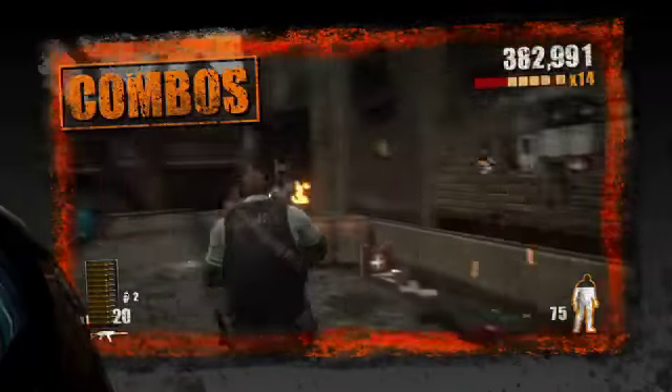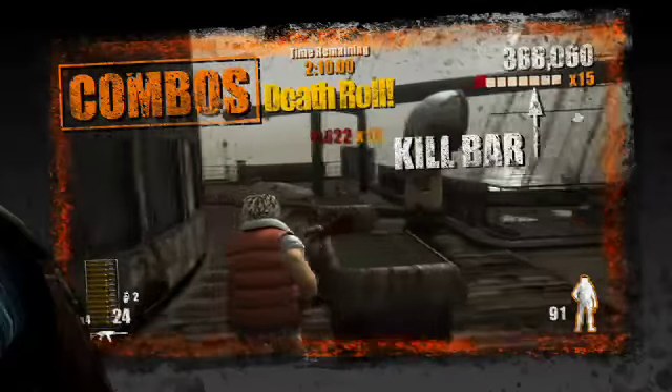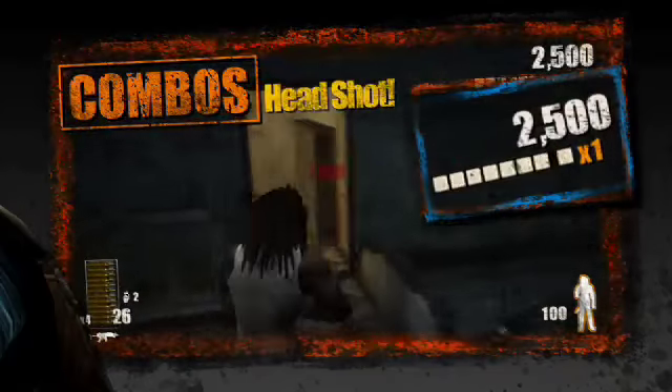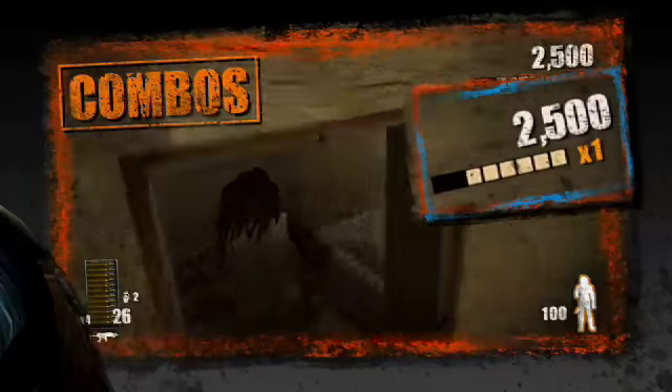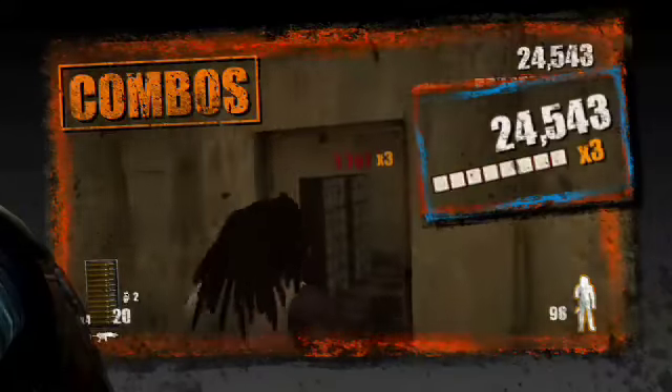Combos are the key to high scores in the club, and the key to combos is your kill bar. After making your first kill, your kill bar will fill up. Make your next kill before this bar ticks down, and you will increase both your combo and the points awarded for your kill.